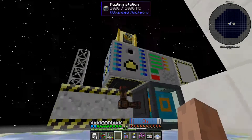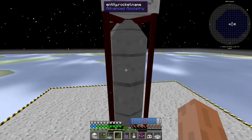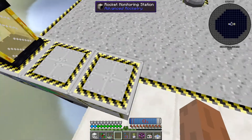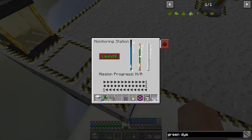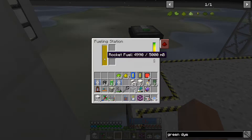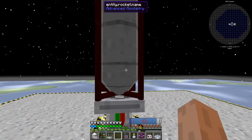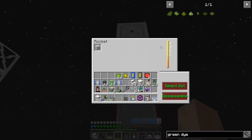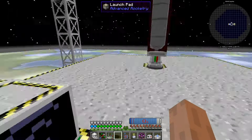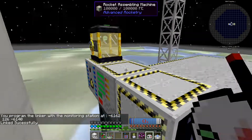Yes, there we go - we got fuel and now we're filling this thing. Rocket name - okay. Why doesn't it have any fuel? It should have fuel. That is rocket fuel - it is what it needs, and it should be fueling the rocket. It is linked. Oh, it does have fuel - it's just telling me it doesn't have fuel for some stupid reason. Maybe you're not connected. Yeah, you're not linked.